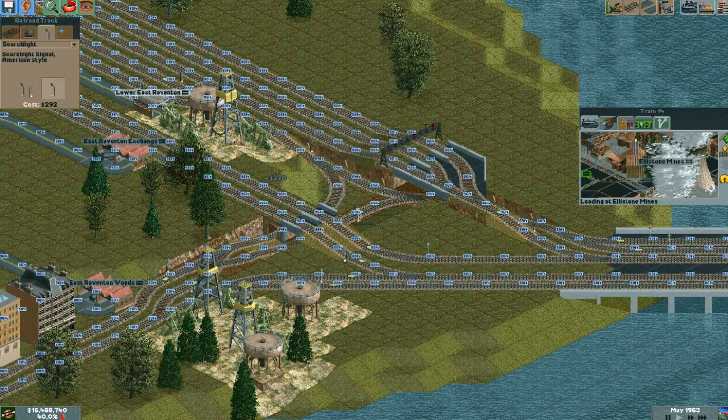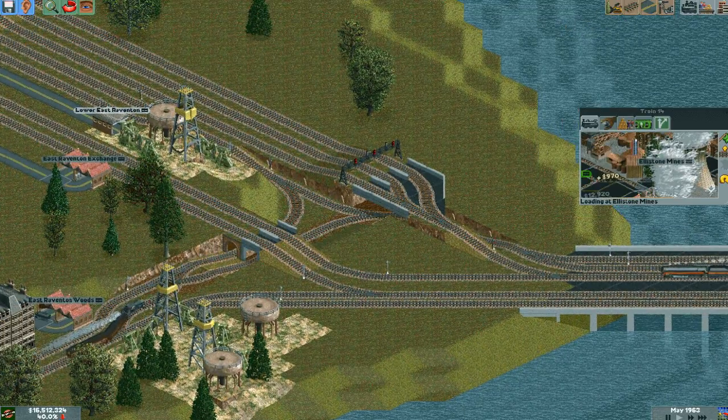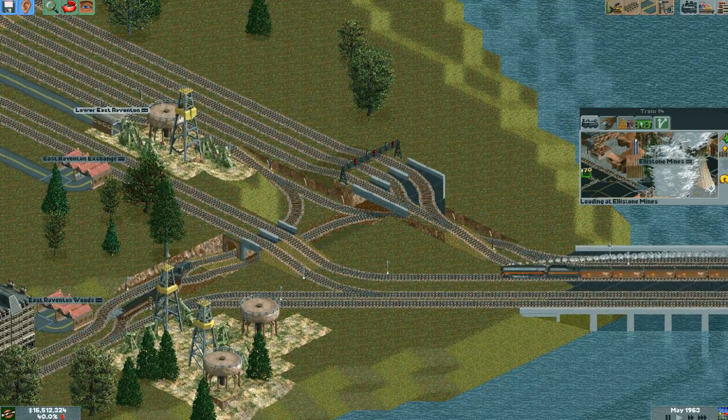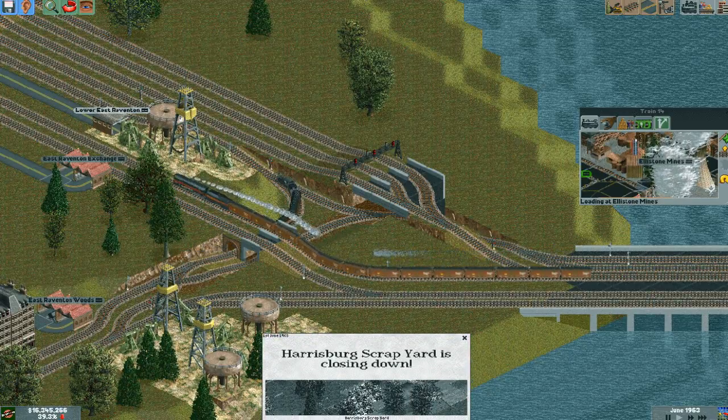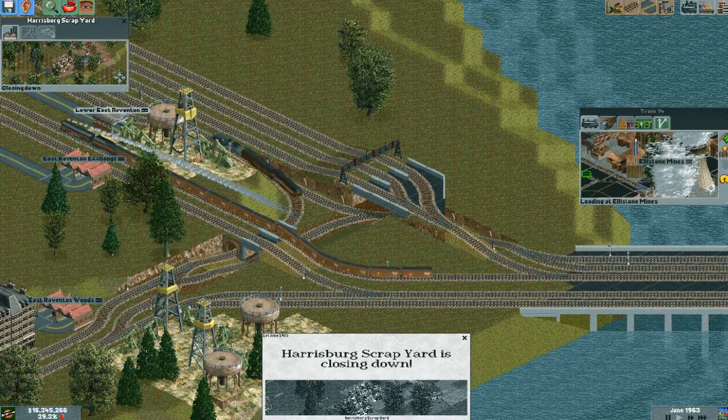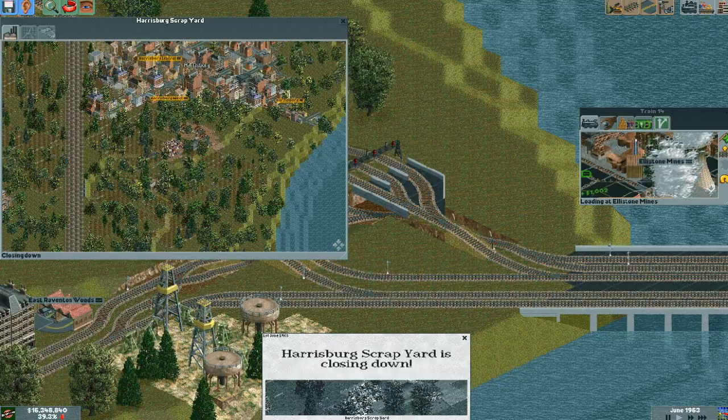Because if I put that there, the block that it's pointing at will be the same block that's behind it, so it'll never let a train pass — because a train can't pass into an occupied block, obviously. But the train is the one that's creating the occupied block, so it's an infinite loop, essentially. You can't move past the signal because you're in the way of it.